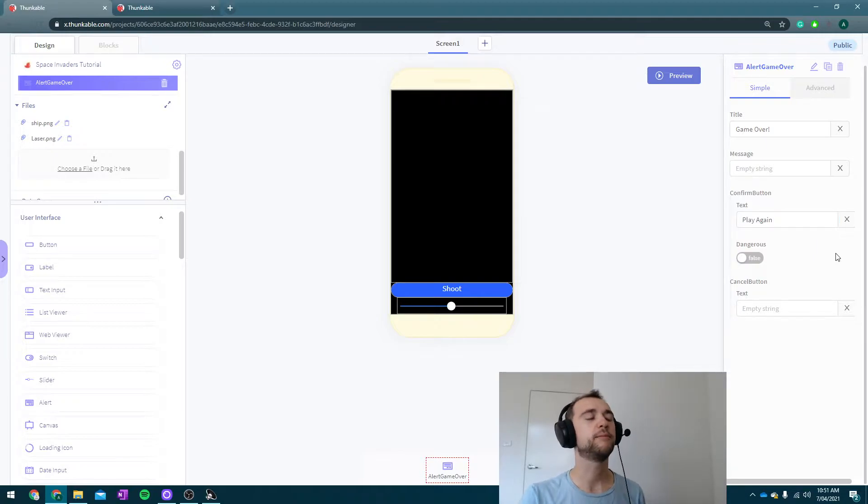I'm going to use this single alert whether I use it for the player winning or losing. That's why I'm going to fill in the message later, because 'Game Over' works either way — though it works less well for winning. 'Play Again' works perfectly whether you won or lost, and the message is definitely going to be different.